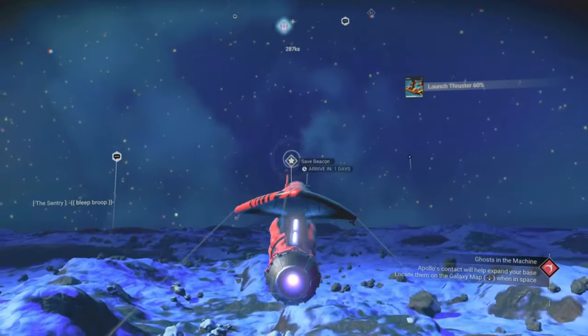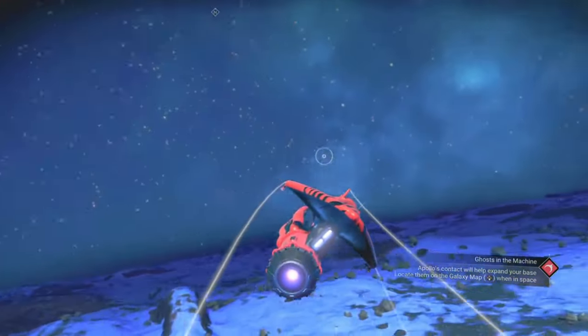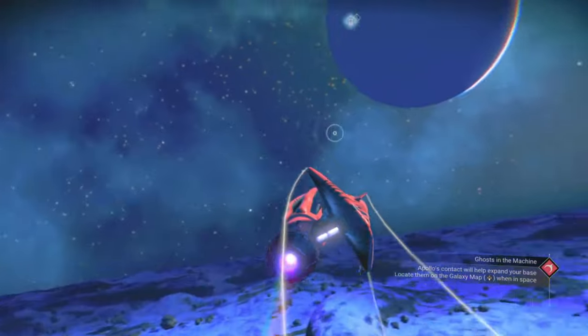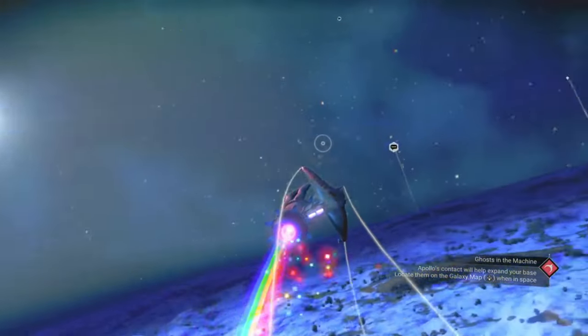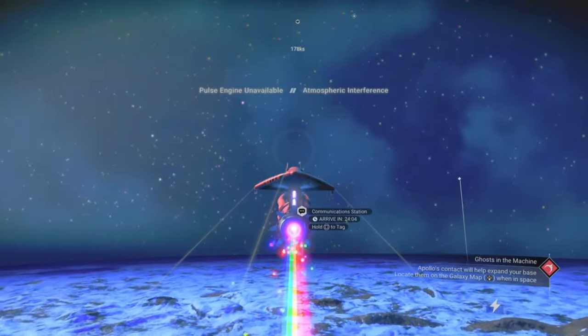Just another note: all of these crashed ships are in the Euclid galaxy, so make sure you're there before you use the portals. Once you get to each planet, have a look around for some communication stations and head over to them, because each of these ships has a few surrounding them. I will be giving you the on-planet coordinates to all of them just in case you can't find the communication stations.